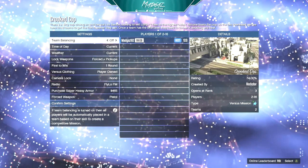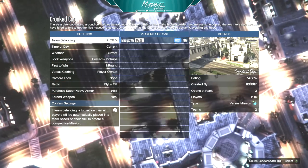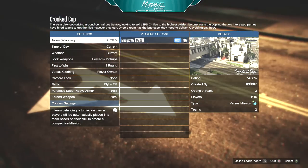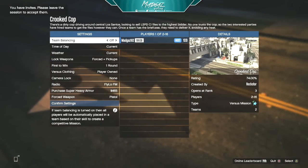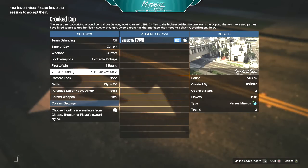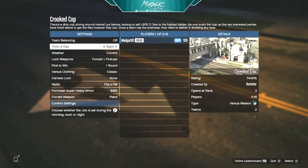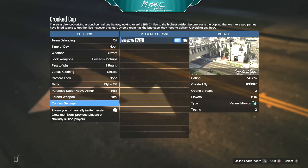Once this mission loads up, you're just going to set your options. You want to change the Versus clothing — put that to Classic Clothing, and this will enable us to get the police outfit inside of this mission. So go ahead, change that to Classic, and then set whatever options you want. I like to put it in the daytime so it's a bit brighter and easier to see what's going on, but I set it to noon.